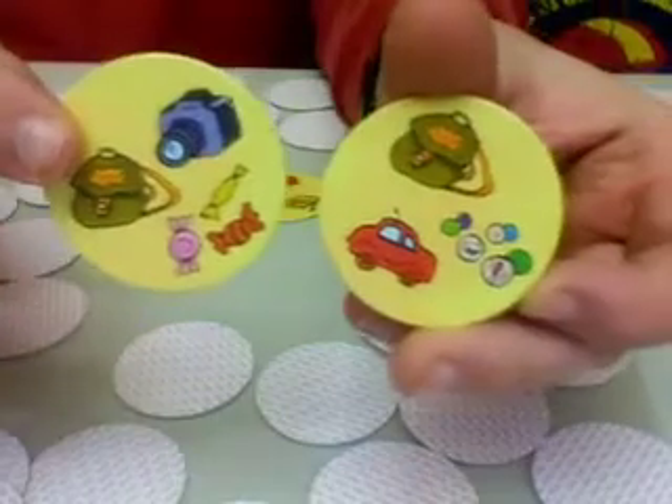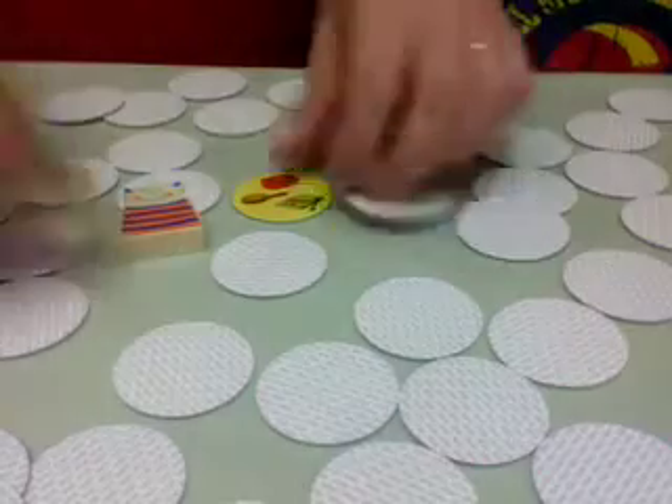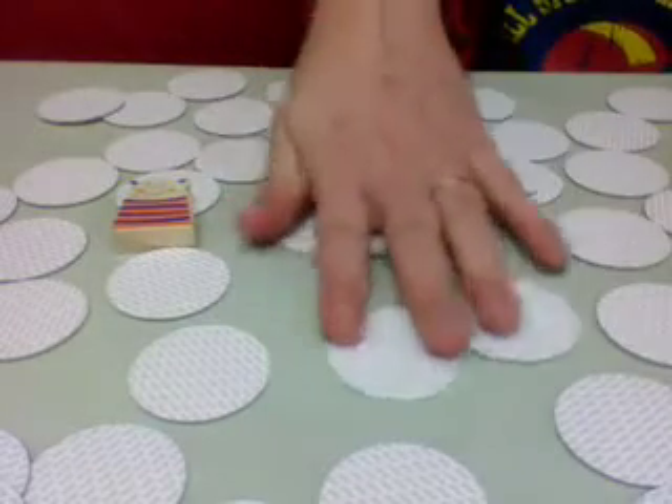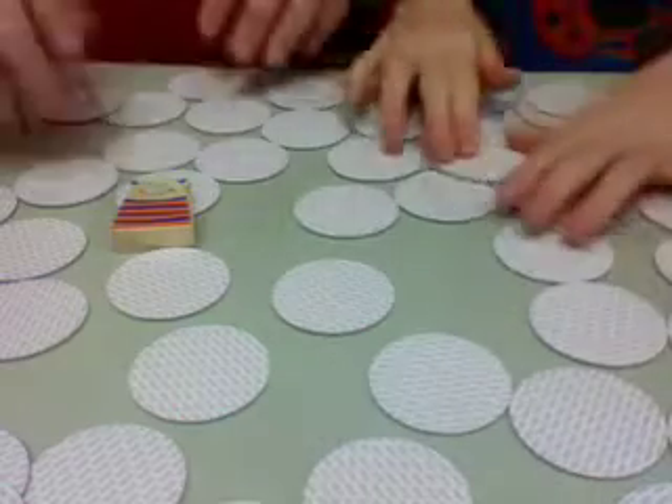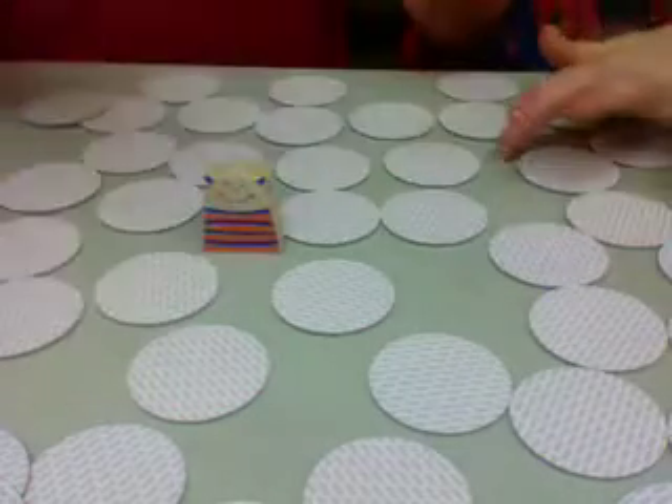Let me show you the cards and the different pieces that are on them. Now this is the very basic version of the game. In the advanced version of the game, you have to find three — three objects on the card. This makes it a lot more difficult.